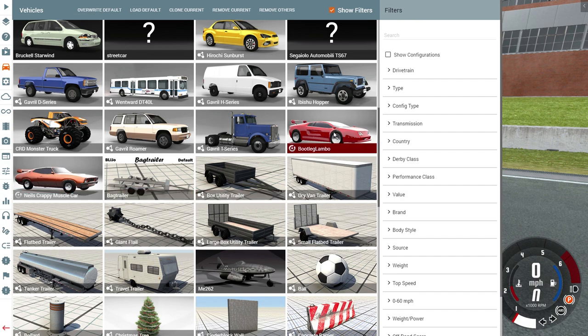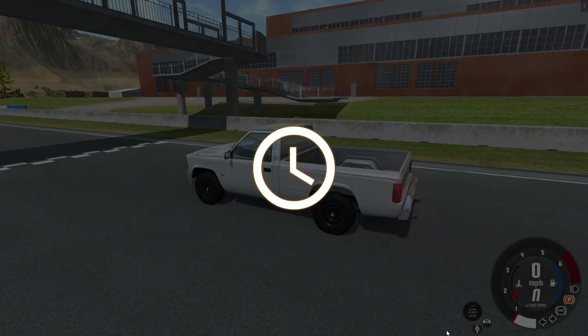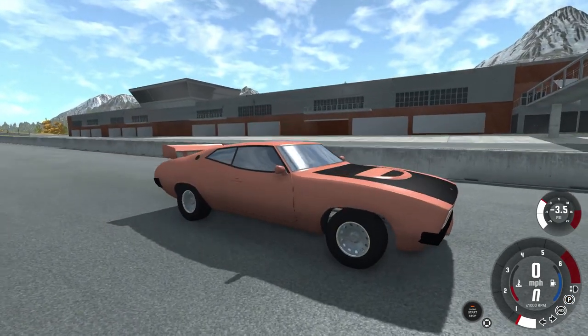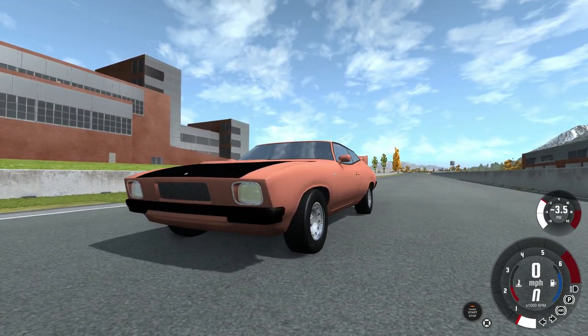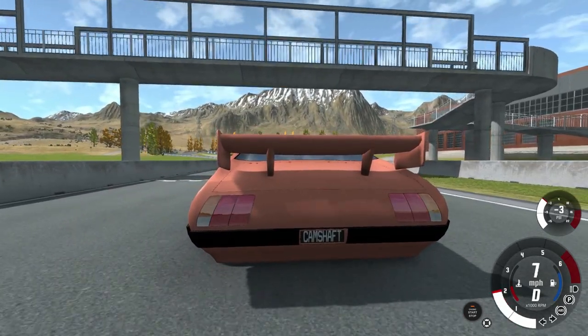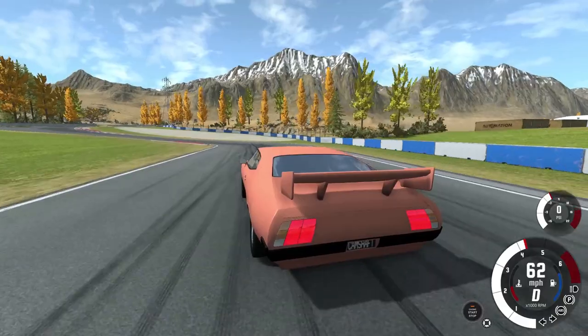Here is a mod I made before recording — it is super crappy, it's called the Bootleg Lambo. We'll take a look at that in a minute, although I don't want to because I know it's going to look absolutely terrible. Anyway, let's start up with Neil's Crappy Muscle Car and see what this thing can do. I threw this car together in like 15 minutes so I'm not expecting anything amazing. Here it is in the flesh — that color does not look as cool as it did in Automation, but keep in mind this feature is still early in production and will be improved over time.